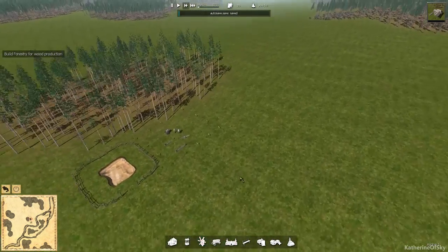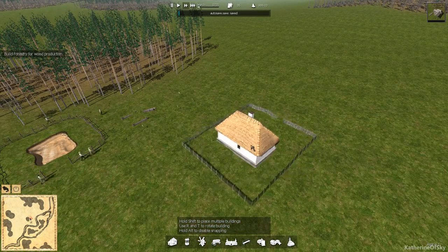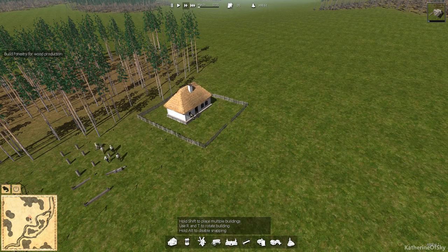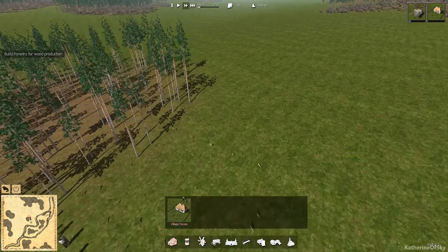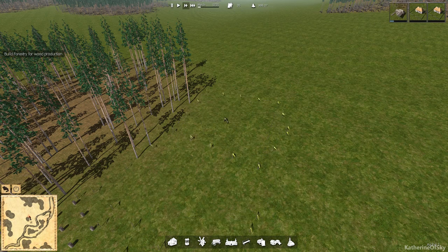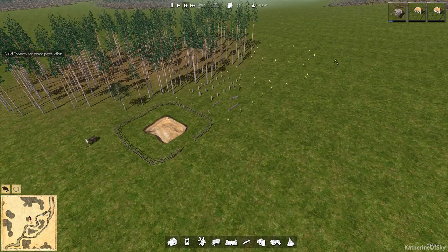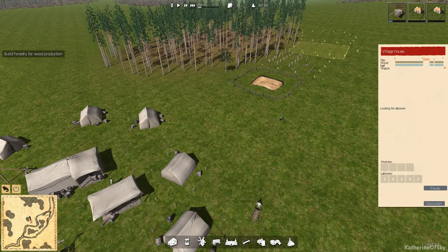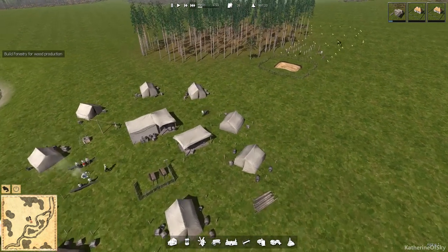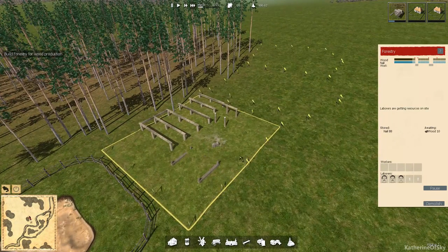The next thing we need to do is build housing for our people — that is super, super important. Someone mentioned in the comments that you can actually move buildings around just by clicking and dragging on them, which is pretty handy. While these guys are building the forestry, other people will be grabbing carts and taking materials over to the houses as well, but it's important to get the forestry up first so they can produce wood.